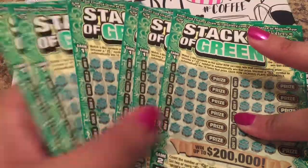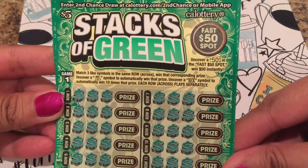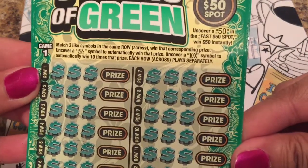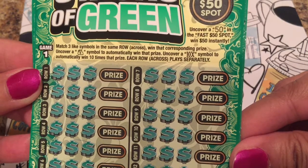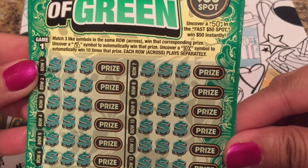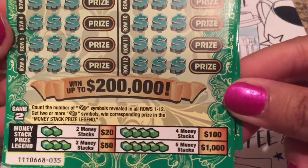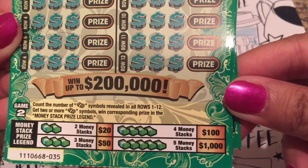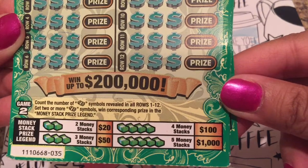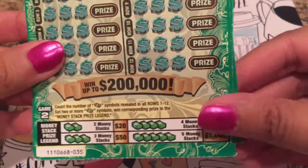We got six of these tickets for $5 each. All you got to do is match three like symbols in the same row across to win that corresponding prize. Uncover a money bag and automatically win that prize. Uncover a 10x symbol to automatically win ten times that prize. Each row plays separately. There's also a special game number two — count the number of money stacks. If you get anywhere from two to five, you win extra money. Let's hope we get five today!